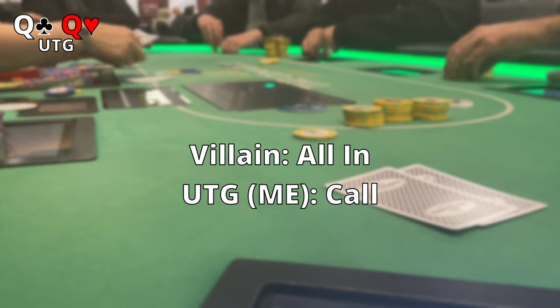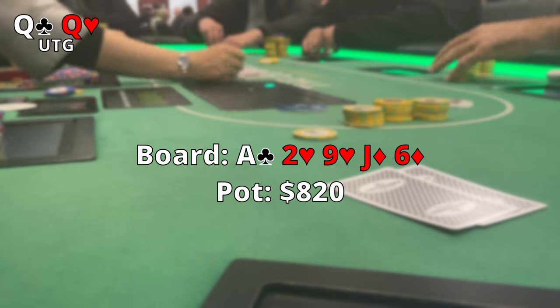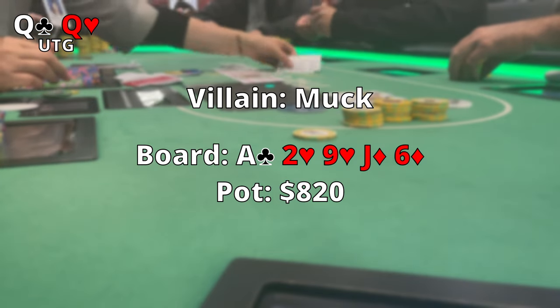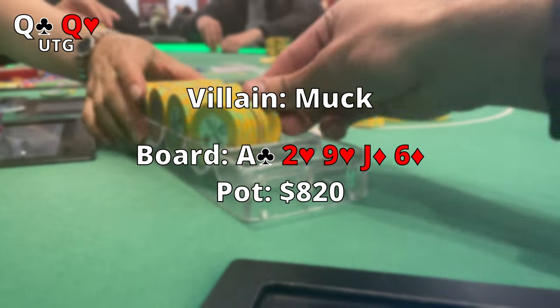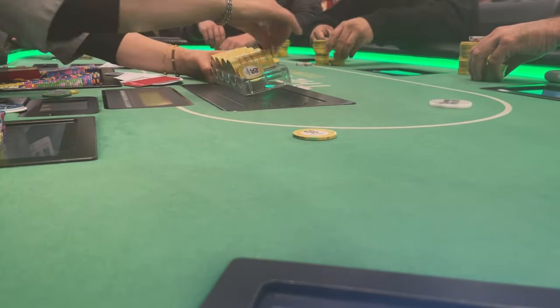The flop comes out Ace-2-9, then the Jack, then the Six. I show the Queens, he mucks his hand — we knew that was going to happen. We got pretty lucky there, a little bit of gambling. I don't think I should be going all-in with Queens like that, but in this case I knew he was a loose cannon and I was willing to take the gamble. We go ahead and take that pot down and make a nice little profit.